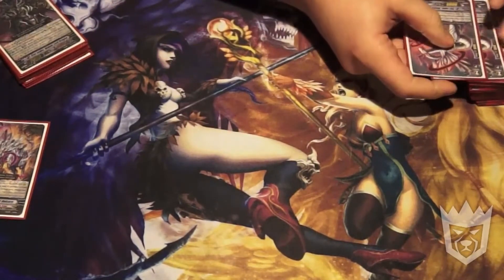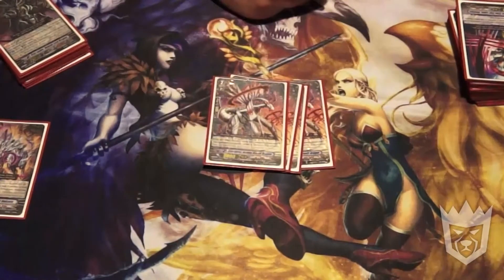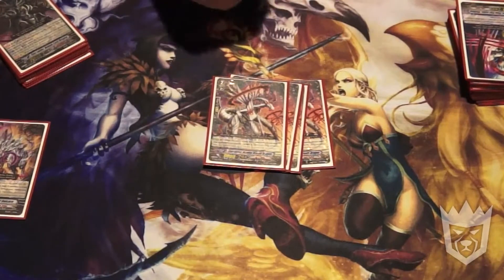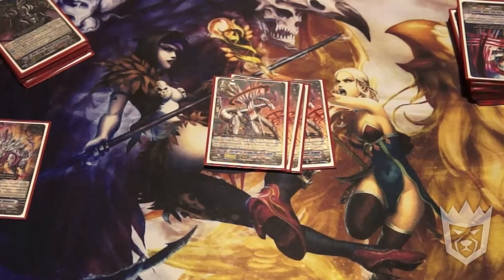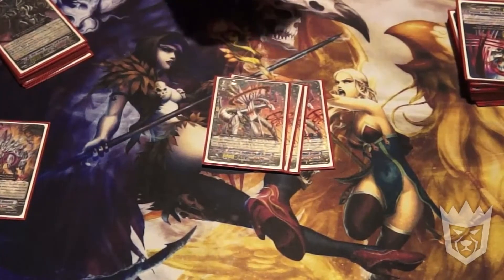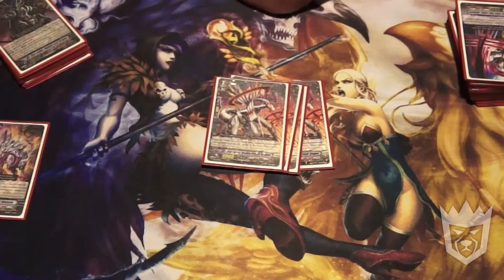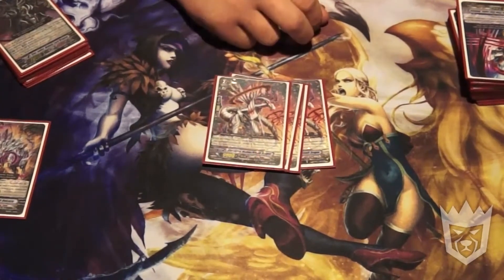Then a card I really underestimated until I played it: Mobius Breath Dragon. It's a rare from a trial deck. It makes for such good pressure on grade 2.